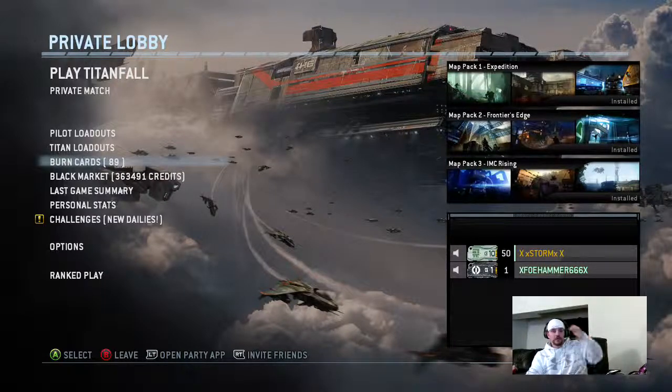Active radar pulse — not many people think to use it while they're in their Titan. It allows you to see through walls, like a hack. When you use it in your Titan, it also lets you see pilots as well. So if there are pilots ejecting or pilots chasing you, you can see where they're going, because you can't normally see that from inside your Titan.